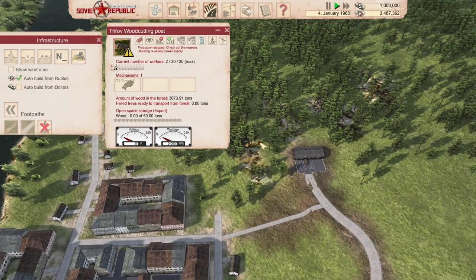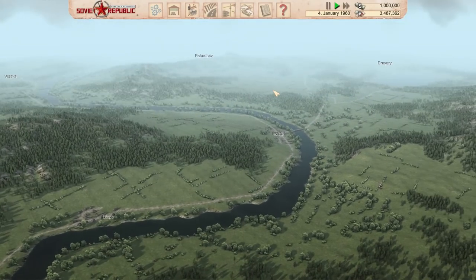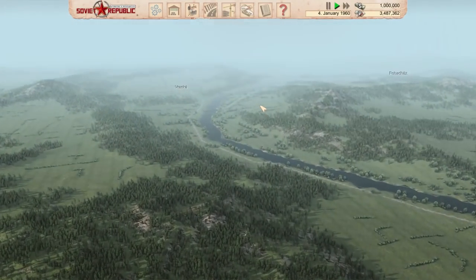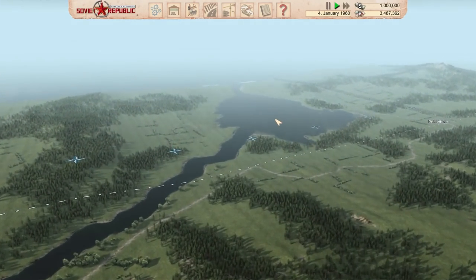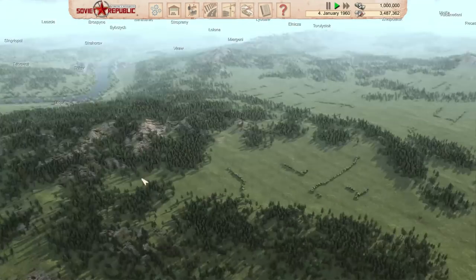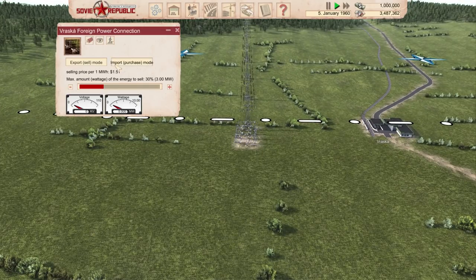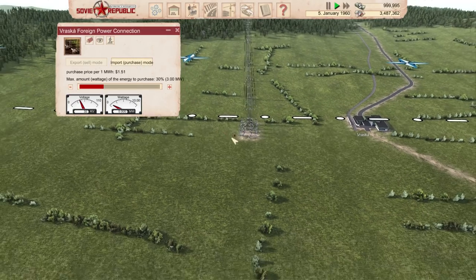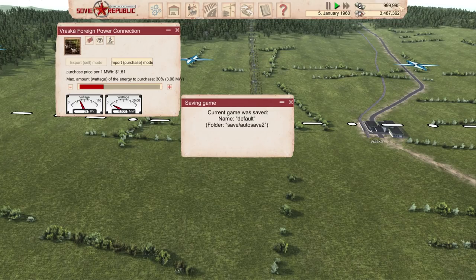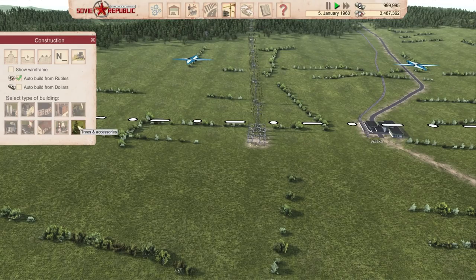We have two out of thirty workers. That's okay — there's a lot of wood in the forest. It's gonna need power though, so let's go to our friendly neighbors and buy some power from them. There's the border — let's buy three megawatts of power. Import done. Now we need to connect this power — the game keeps autosaving which takes a long time. Let's go with high voltage and connect it. The price in rubles is going crazy.